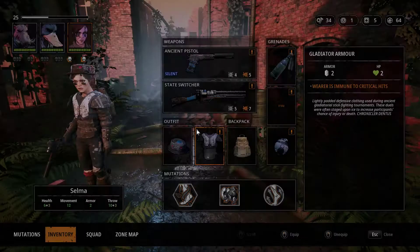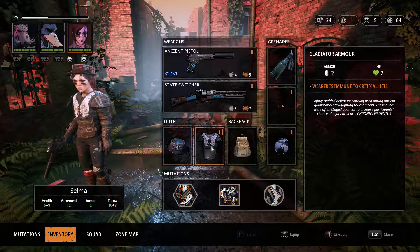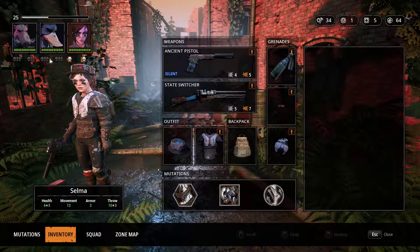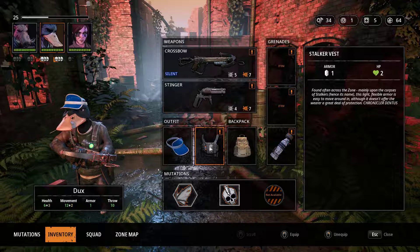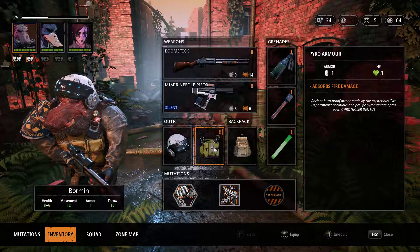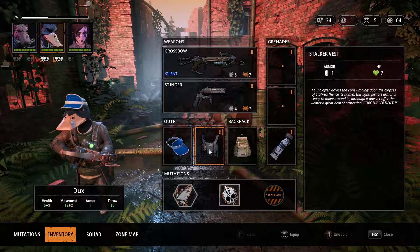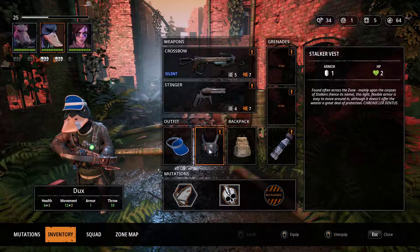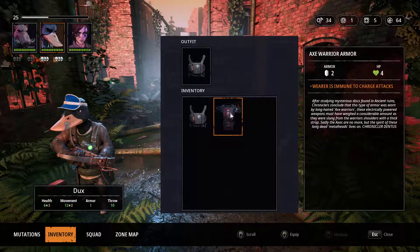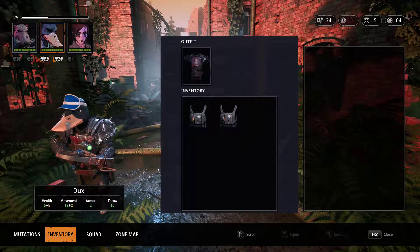Let's quickly check who has the least armor. You've got whereabouts that means critical hits, you've got one armor, and then one armor but you absorb fire damage - so you've got the basic armor. Let's give you the Axe Warrior Armor - it's going to give you lots of health as well.